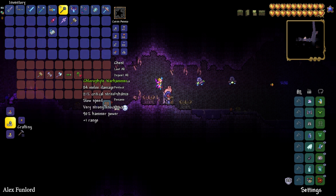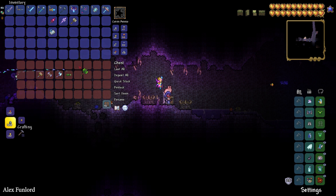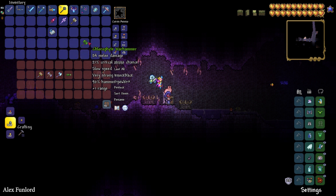There is also the Hallowed Warhammer, which you can craft only with Hallowed Bars. You can get Hallowed Bars from the Hallowed ore found in the Underground Jungle after killing Plantera and several mechanical bosses.